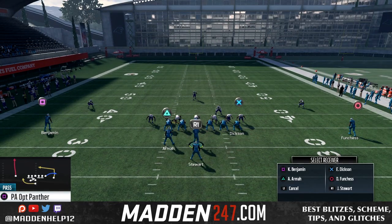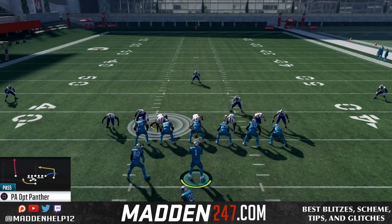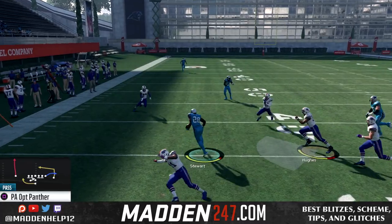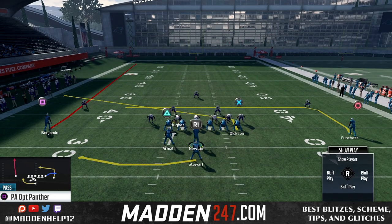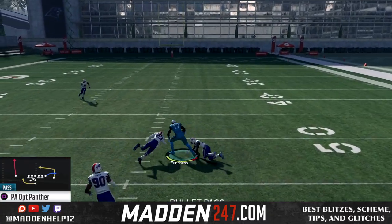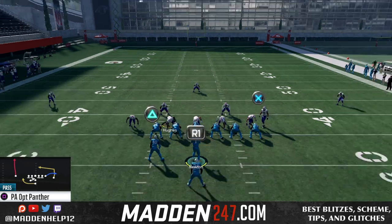What you're going to do is have a high-low read from the running back and tight end — that's your main read off of this. But then you have the backside dig route that's going to torch man-to-man, along with the slant which is also going to beat man-to-man. So if you have any user coverage, go with it. If they take the slant, you want to throw to the backside dig if they're in man, and then in zone you have that high-low read to the running back and tight end coming across the field.